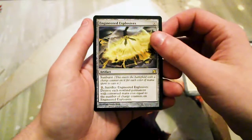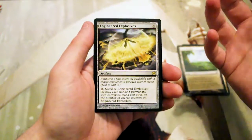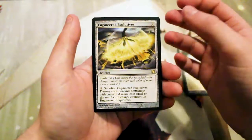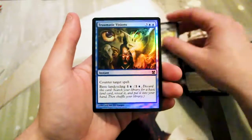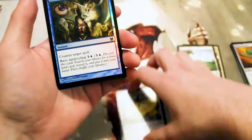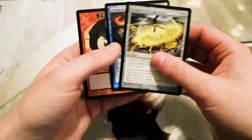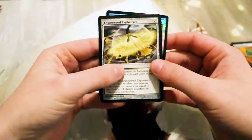A lot of decks in Modern like to run Engineered Explosives because it's colorless and can go in a lot of different things. There are also a lot of very cheap threats in Modern right now with Death's Shadow decks running around everywhere. Very happy to see it — this is actually my first one. We also get a foil, which is Traumatic Visions, so not anything too great there, but still excited about the Engineered Explosives.